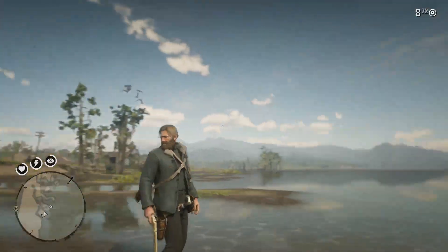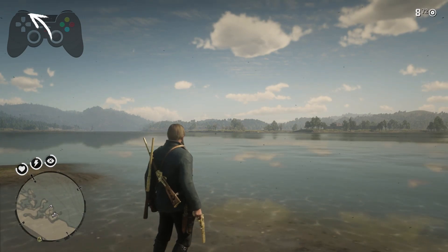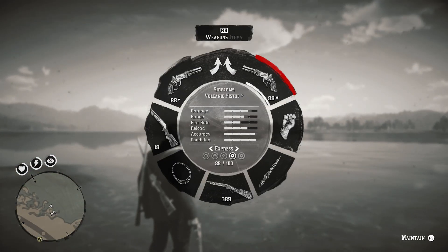So it's a very easy step. All you have to do is just hold your LB or L1 button on your controller. While holding the LB or L1 button, you get this weapon wheel will pop up on the screen. As you can see, right now I'm using the pistol.